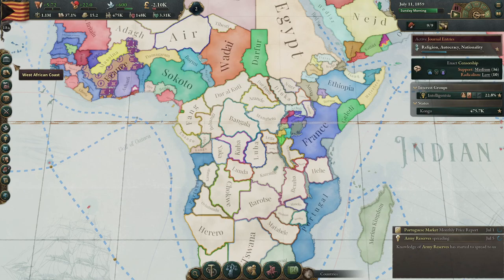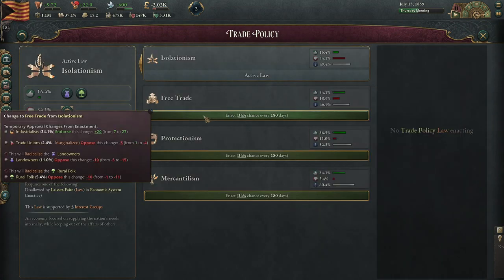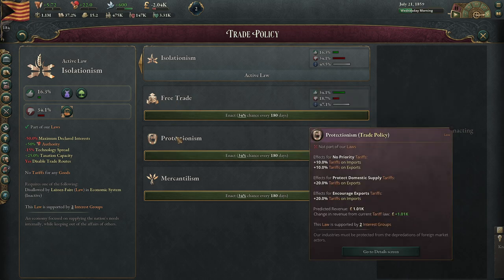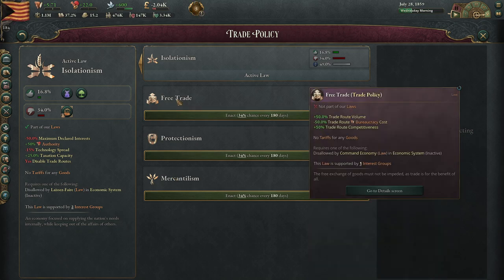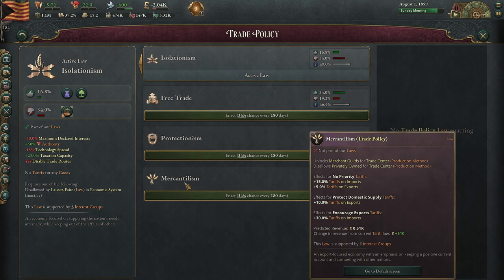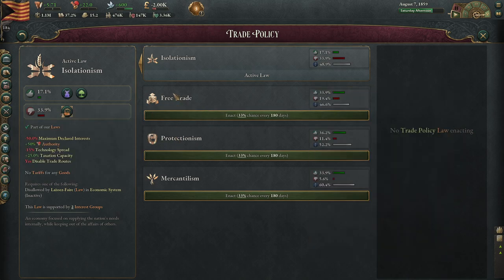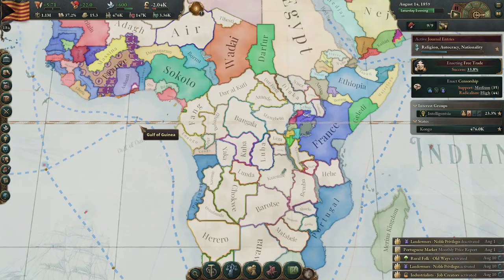You guys are a little upset. Policies — we're on isolationists. I would love to go free trade. More trade routes, more competitive. Protectionism — more can do tariffs. This allows us to do trade. I don't really care about tariffs, I'd rather do free trade. More trade sounds good. We're going to move away from isolationists. You're going to see a lot more bureaucrats as well.